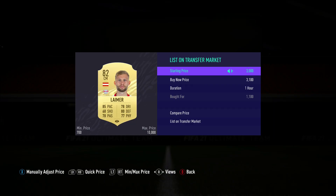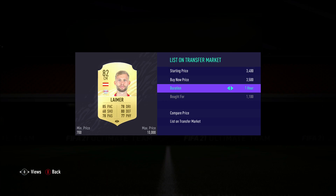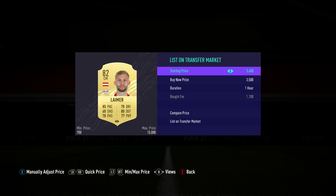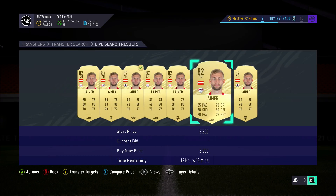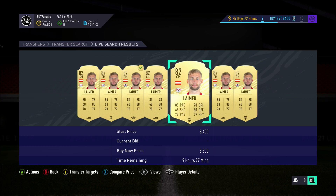This is where we came in — buying those players for extremely cheap and selling them for three or even four times their price. Getting players around 700 coins and listing them for 4,000 coins. If you want to see that method, there is a link to it in the description below.